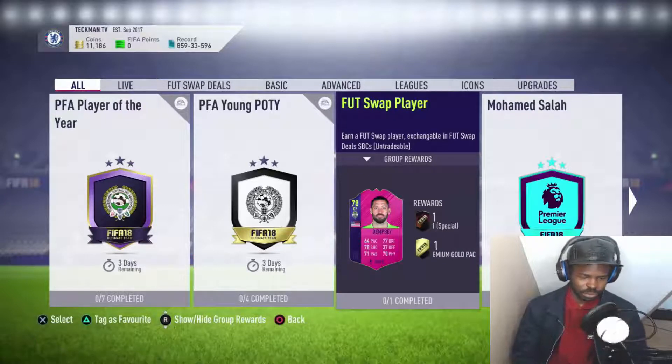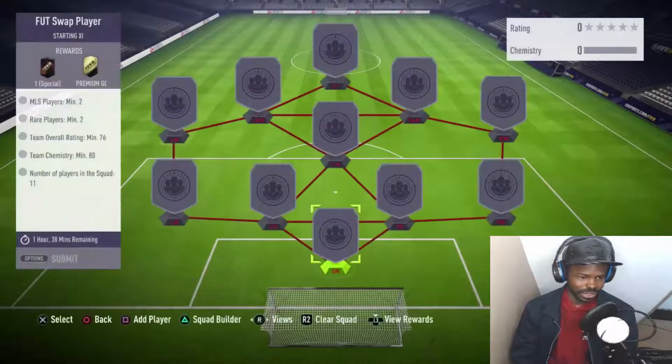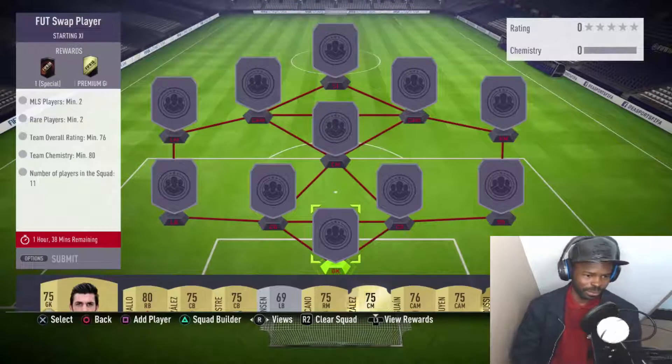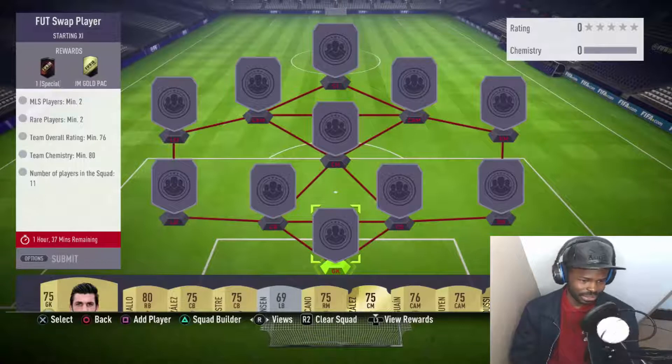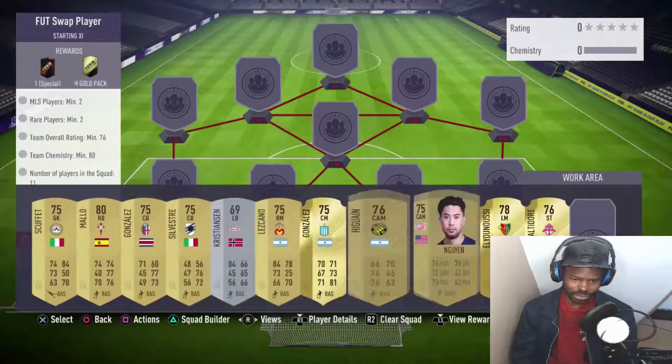What is going on YouTube, it's your boy Tech back again with another video. In this video we're gonna do an SBC footswap player. As you can see on the screen, we get ourselves a Clint Dempsey card — an MLS player. The requirements for this SBC are a minimum of two MLS players, two rare players, 76 rated, 80 chemistry, and obviously 11 players.